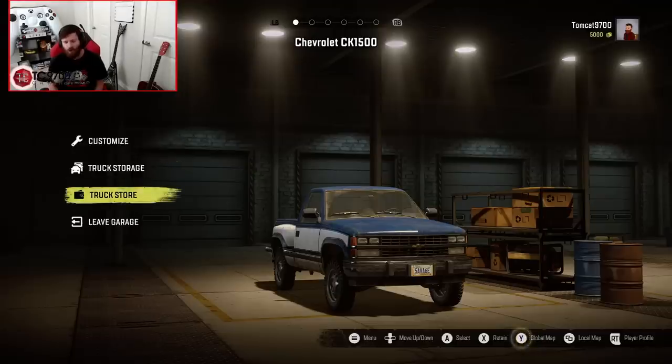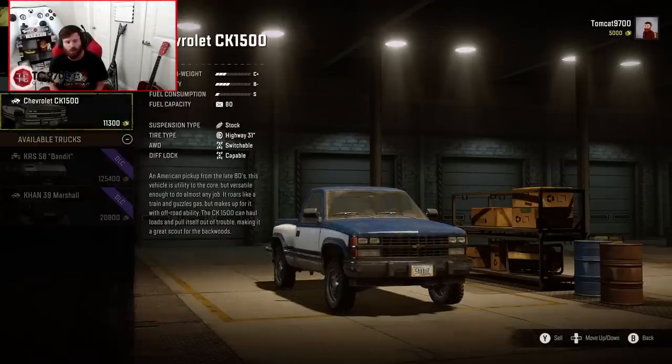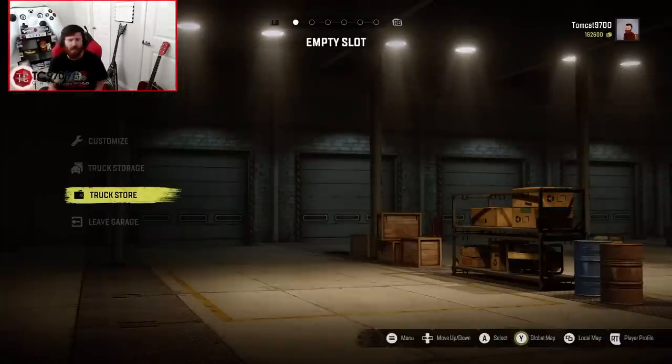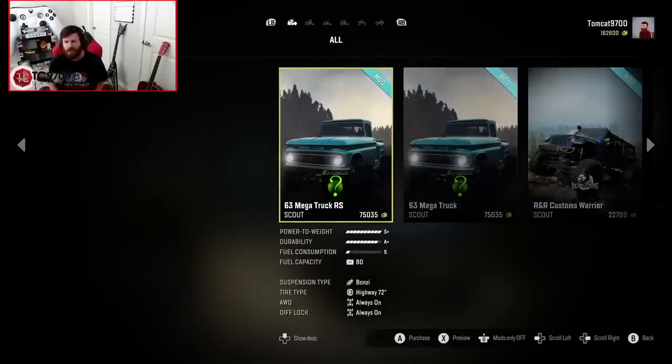Let's go into the truck store, but first we need a little bit of cash, so let's go into truck storage and sell a couple of our DLC trucks. We'll sell our CK1500, which should give us enough money to purchase Lime's new 63 Mega Truck — which we will have another topic focusing on later — and it's a wonderful mod to download because the size is extremely small, only about 30 megabytes, and it is very, very low stress on the RAM.